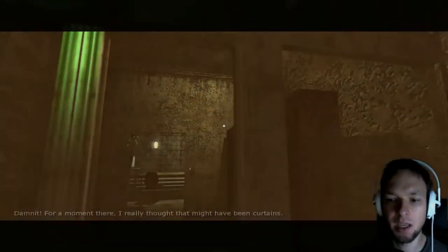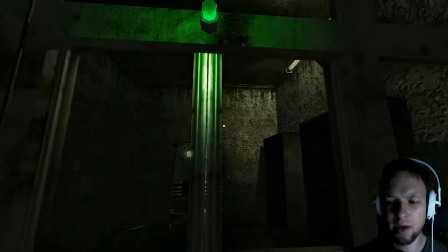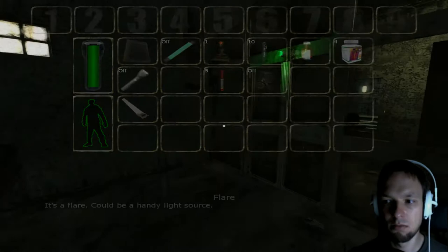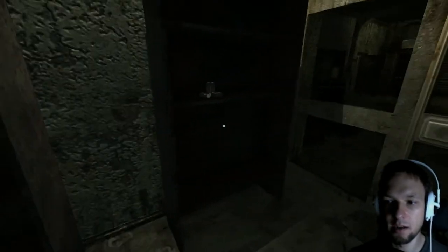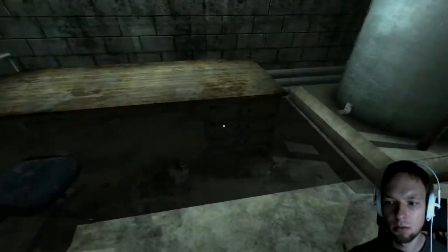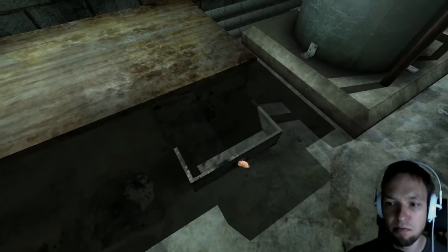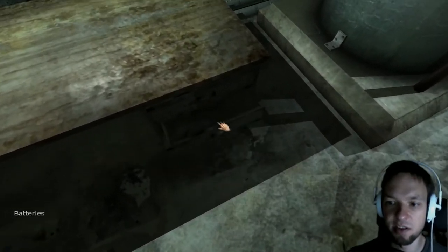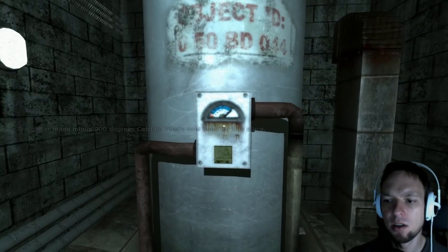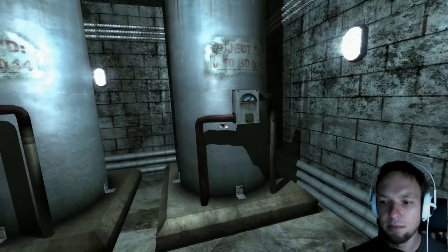I see green light. For a moment there I really thought that might have been my eyes or what. Now it's open — perfect. I was acting strange. What is this? This is an interesting room — this doesn't look like a cryo chamber to me, looks like a janitor's office or something. Okay, these are cryo chambers — the meter reaches minus 200 degrees Celsius. It's even cool for this place — smart boy.